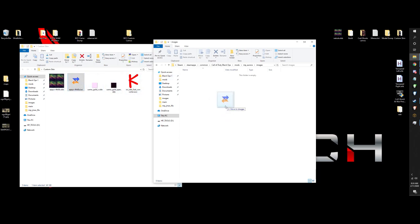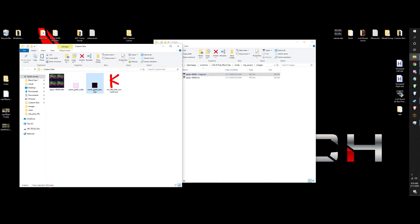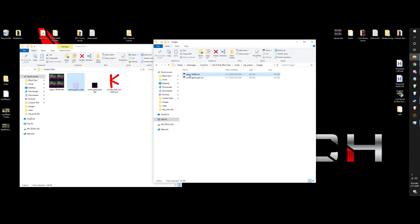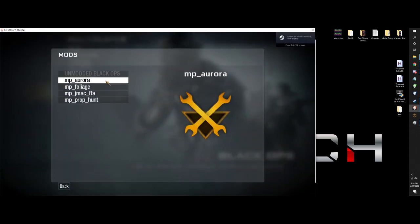So we're just going to drag this in here. I actually want to use gold again, so I'm just going to replace these file names with the gold files. Now all that we have to do is just boot up Black Ops 1 and we will actually have it.